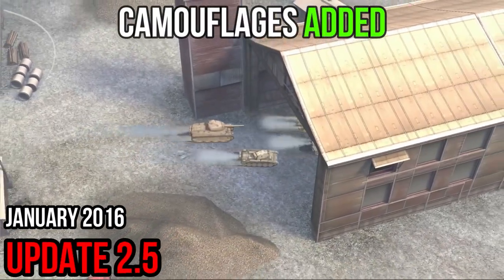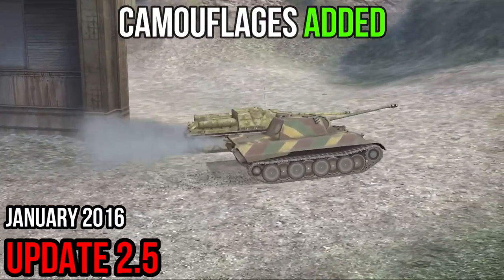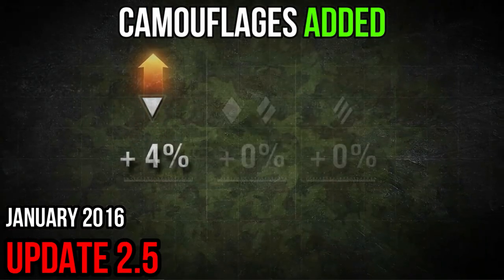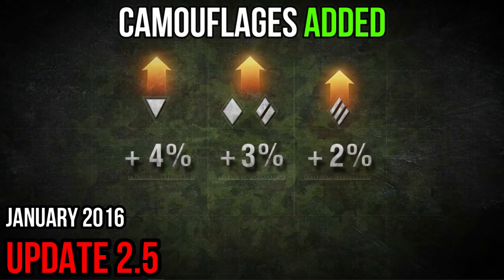World of Tanks Blitz now has new camouflages — more than 40 kinds of summer, winter, and desert camouflage. These will provide a 4% disguise bonus for tank destroyers, a 3% bonus to medium and light tanks, and a 2% bonus to heavy tanks. Set up an ambush, attack the enemy, and win.